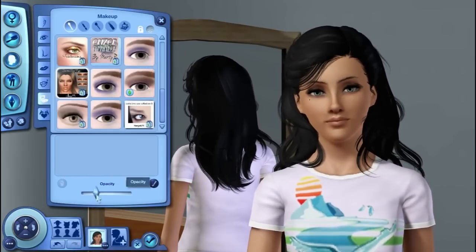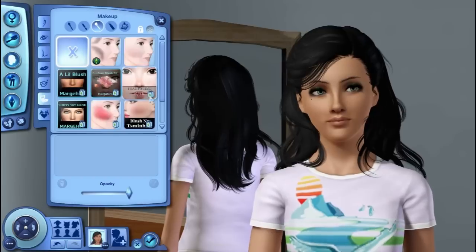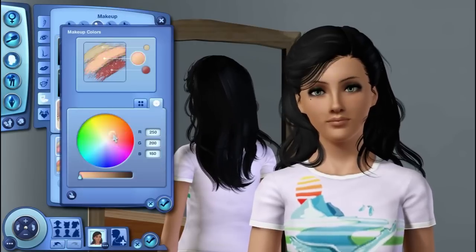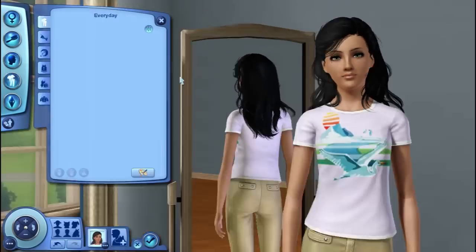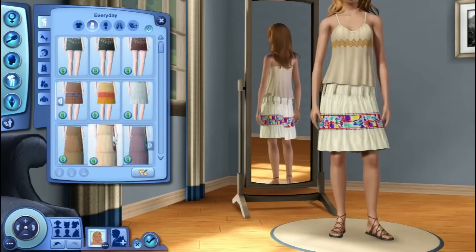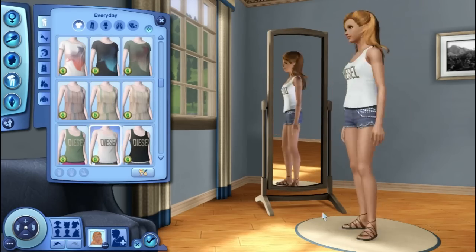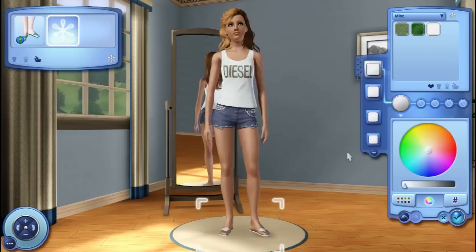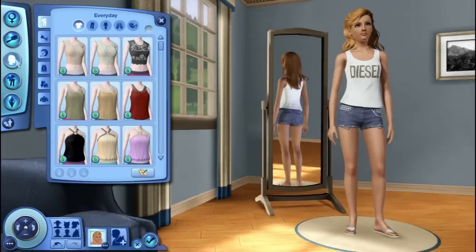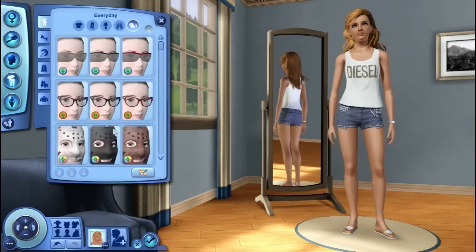The first sim I created for this Generations Let's Play is Scarlet Thompson. Her traits are artistic, family-oriented, friendly, natural cook, and nurturing. Her lifetime wish is to be surrounded by family and raise five children from babies to teenagers. Her favorite food is fried peanut butter and banana sandwiches, her favorite music is pop, and her favorite color is lilac.